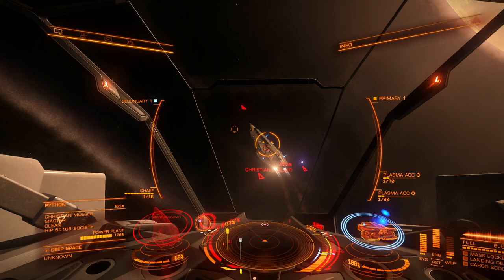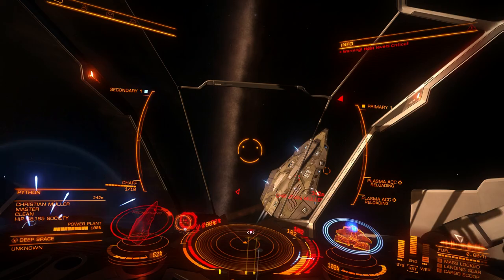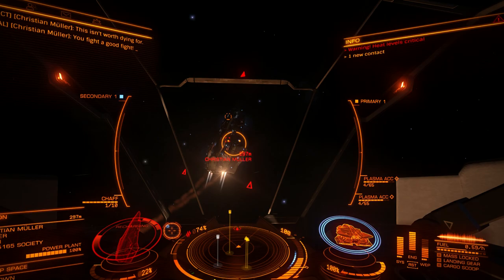The only improvement I could make compared to a four shield booster setup was having Class D thrusters instead of Class E. My top speed was only six meters per second better and boost speed by 11 meters per second. So I would be better off with one plasma accelerator and better thrusters.